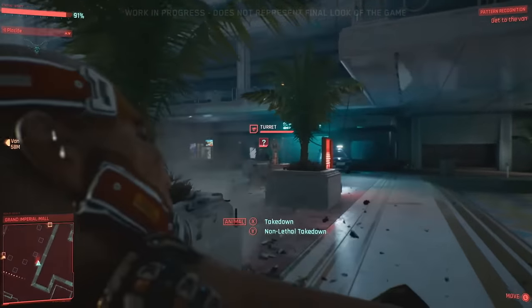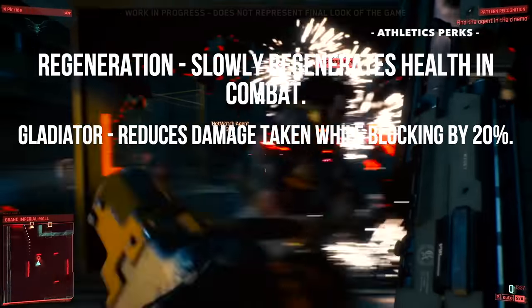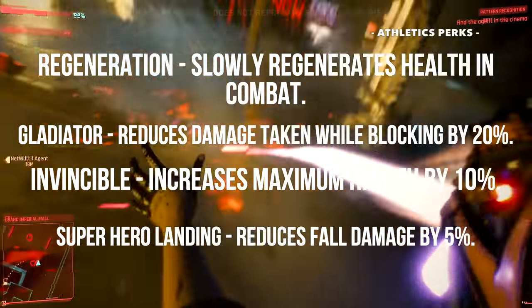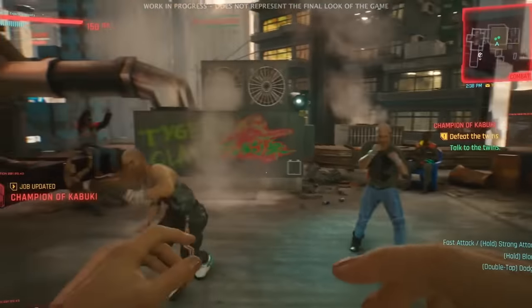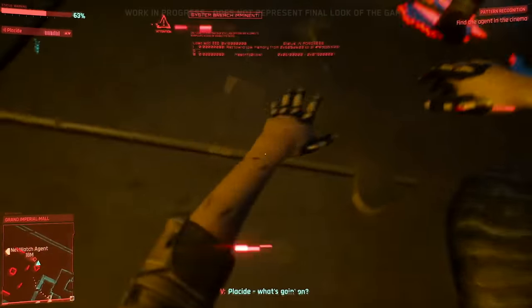For example, the Gorilla perk causes your critical hit damage to increase by 60% for 10 seconds after you kill an enemy. Equally important under the body attribute is the athletics skill tree. Great athletics perks for the Street Brawler include: Regeneration, which slowly regenerates your health in combat; Gladiator, which reduces damage taken while blocking; Invincible, which increases your maximum health by 10%; and Superhero Landing, which reduces fall damage by 5%. For weapons, the focus is melee first — ideally the biggest, heaviest two-handed weapon available, like a hammer.